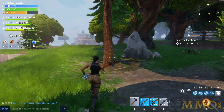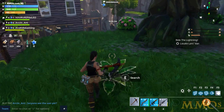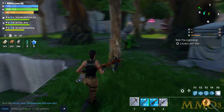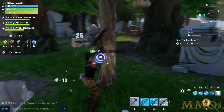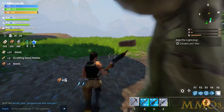Hey guys, this is Omair from emmos.com and I'm going to do a quick first impression gameplay video for Fortnite — a free-to-play zombie survival shooter with sandbox elements developed and published by Epic Games. It's about 10 to 15 minutes on the ground. If you guys do want to play Fortnite or learn more about it, check out the full review on emmos.com via the link below. So let's get started right now.